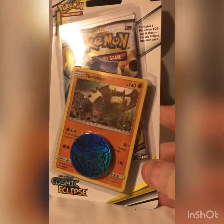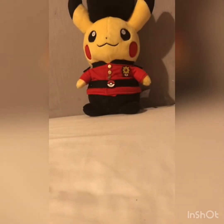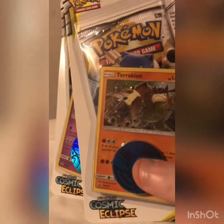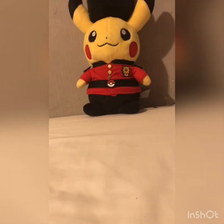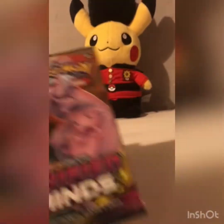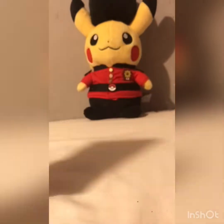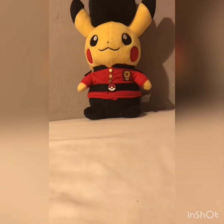Booster packs, which I got in my local supermarket. But first I will be opening some old versions. So I've got two Unified Mines and Unbroken Bonds. In the background you have the Detective Pikachu that I bought at the Pokemon Center as my new background.